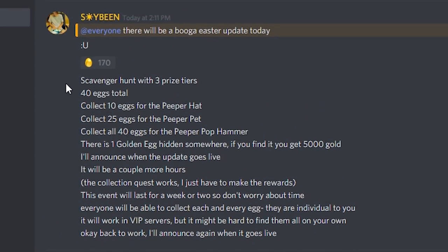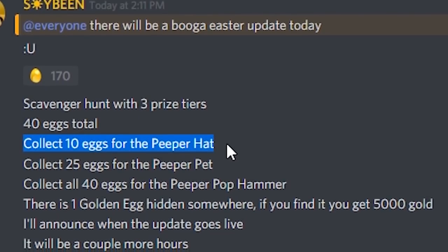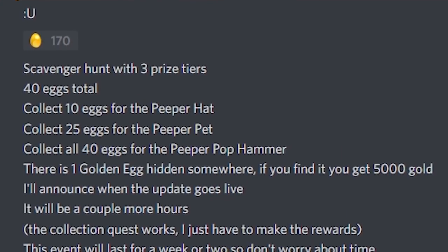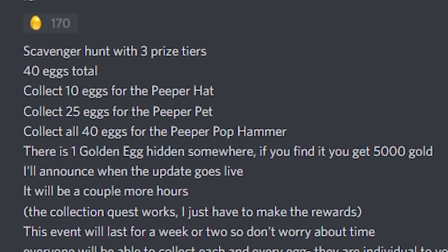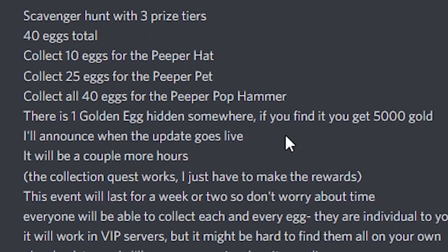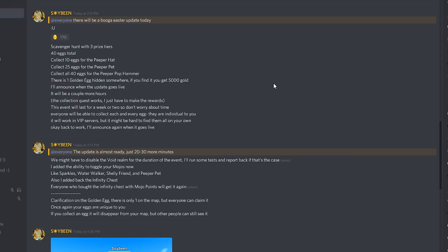The first thing new is the scavenger hunt with three prizes and 40 eggs total. Collect 10 eggs for the peeper hat, collect 25 eggs for the peeper pet, collect all 40 eggs for the peeper pop hammer — that's a bit of a tongue twister. There is one golden egg somewhere, and if you find it you get 5,000 gold, which is the equivalent of 1,000 gold bars. That's insane.